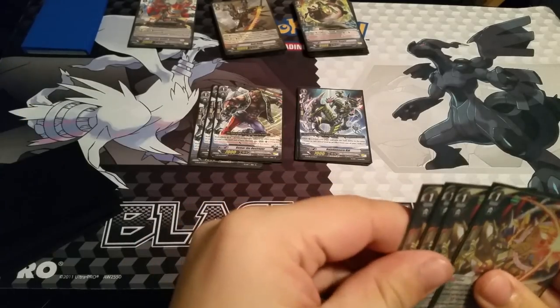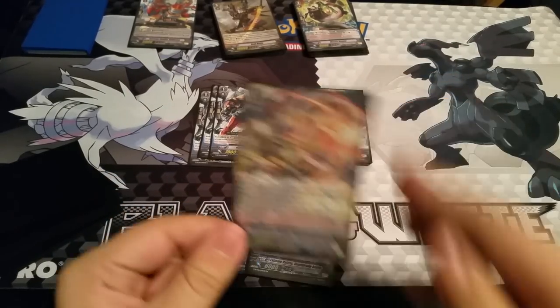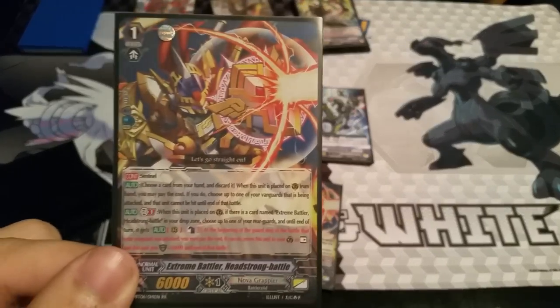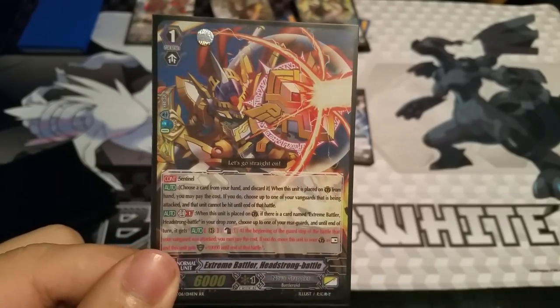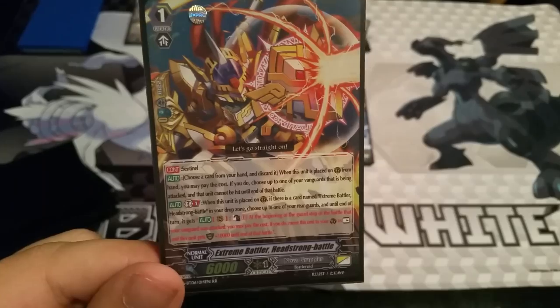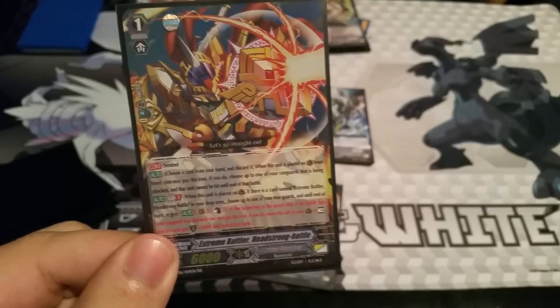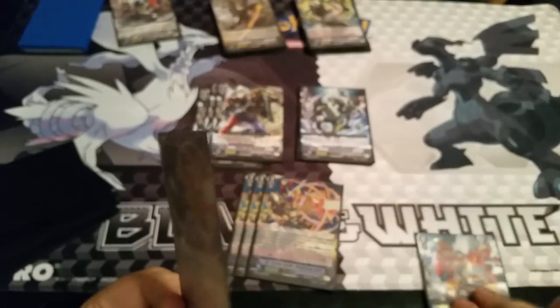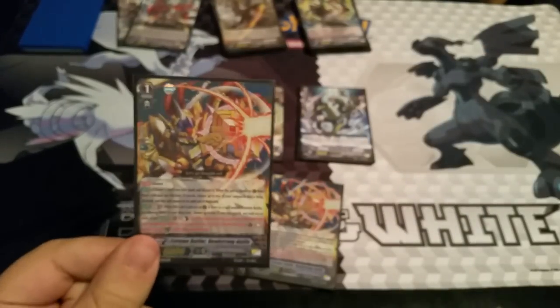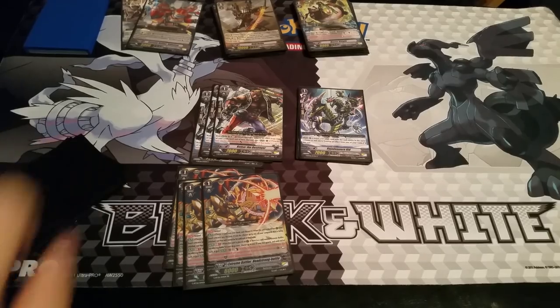I run a perfect guard called Extreme Battler Headstrong Battle — or 'Gachi Battle' in Japanese, which is a better name. He has the standard perfect guard skill, plus a second skill: Generation Break 1 — when placed on guardian, if there's a card named Extreme Battler Headstrong Battle in your drop, pay Counter Blast 1, use one of your rear guards, and it gains the ability to move to guardian at rest with plus ten thousand shield at the beginning of the battle your vanguard is attacked. So that's effectively a 20K shield — like a G guardian — for just a counter blast. The card is about 97 cents, the most expensive card in the deck.